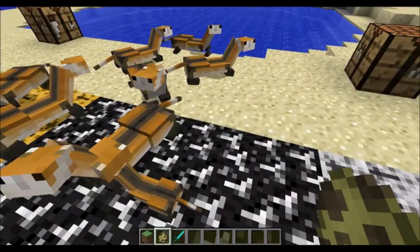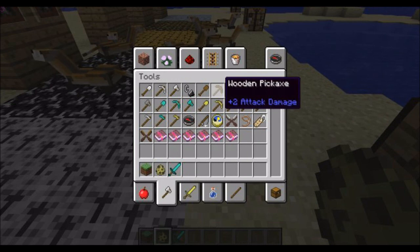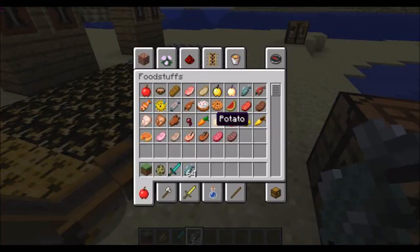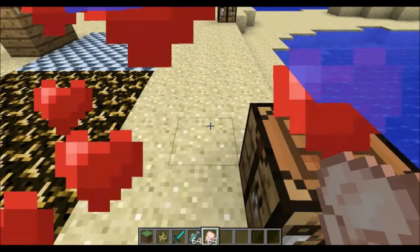They can make little babies, too. You can feed them — I think it's fish, but it might be chicken. Let's find some food. Let's see what happens. Not sword. Okay, they don't like fish. Let's see if they like chicken. Yes, they do like chicken. They eat chicken.